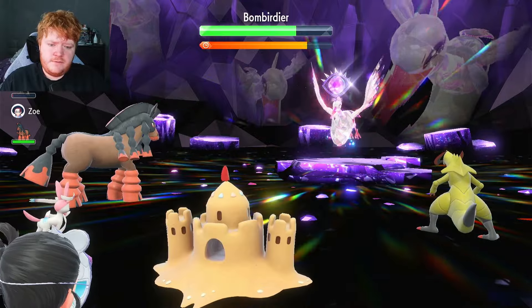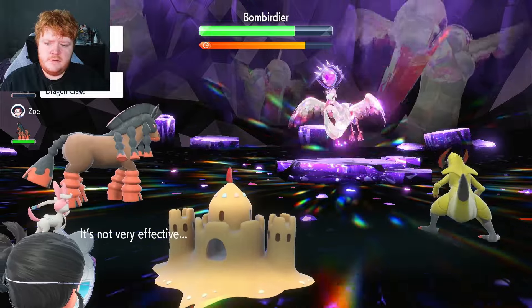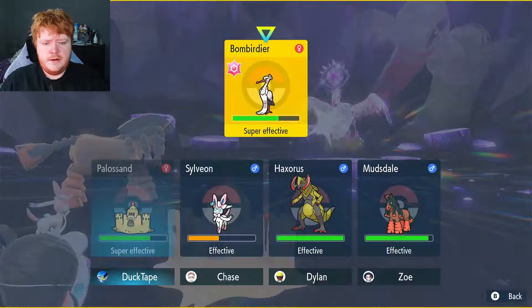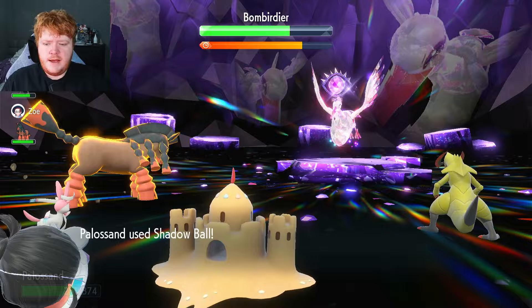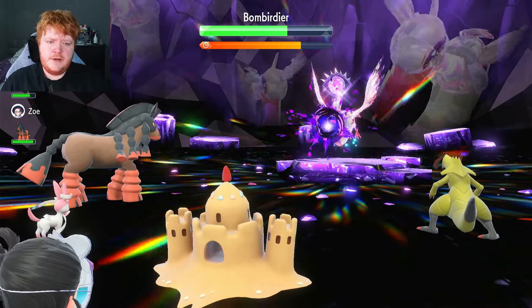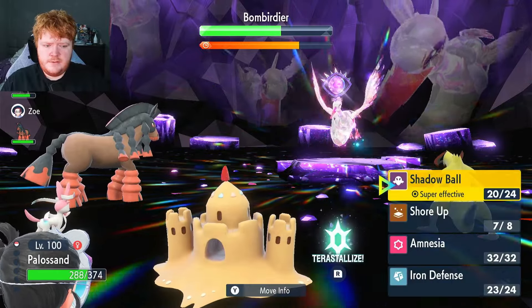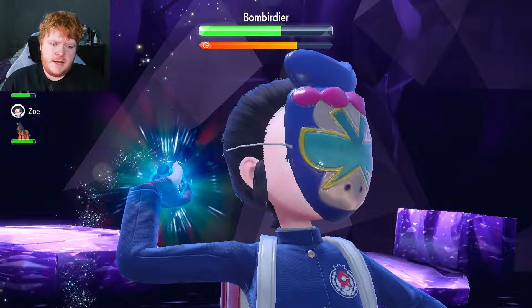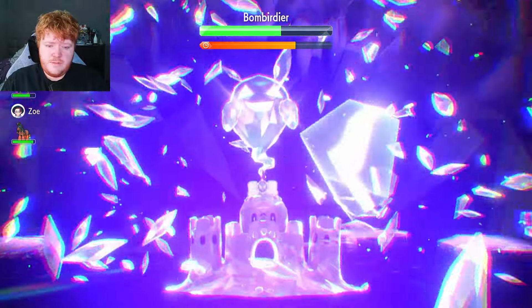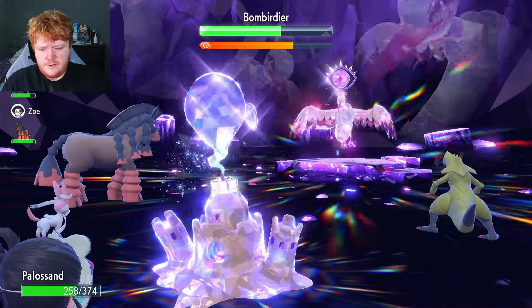We don't get a special defense drop on our first free attack. It steals our tera charge — annoying, we were about to terastallize. It used a buff on Sylveon, which must have been a trigger move. We use another Shadow Ball since we can't terastallize yet. After terastallizing we use Shadow Ball, taking Bombirdier to just over half health. Getting some health back via Shell Bell, but it's going to deal a lot of damage when it nullifies.